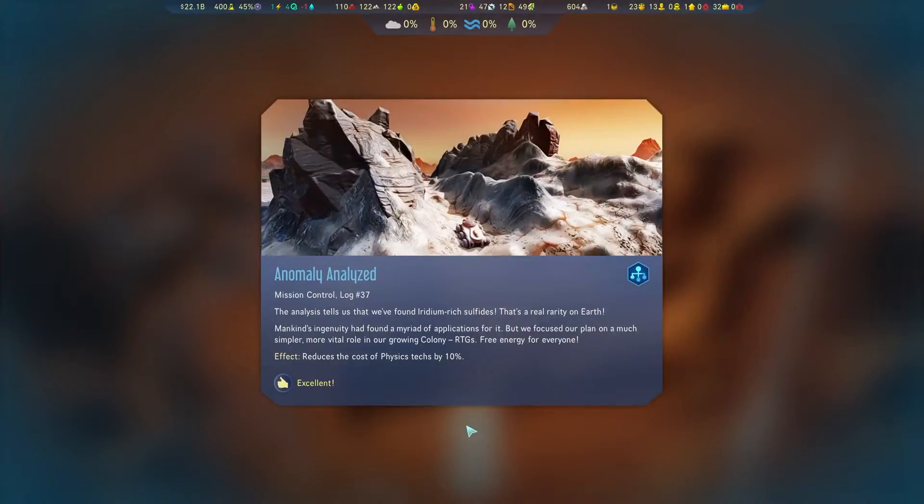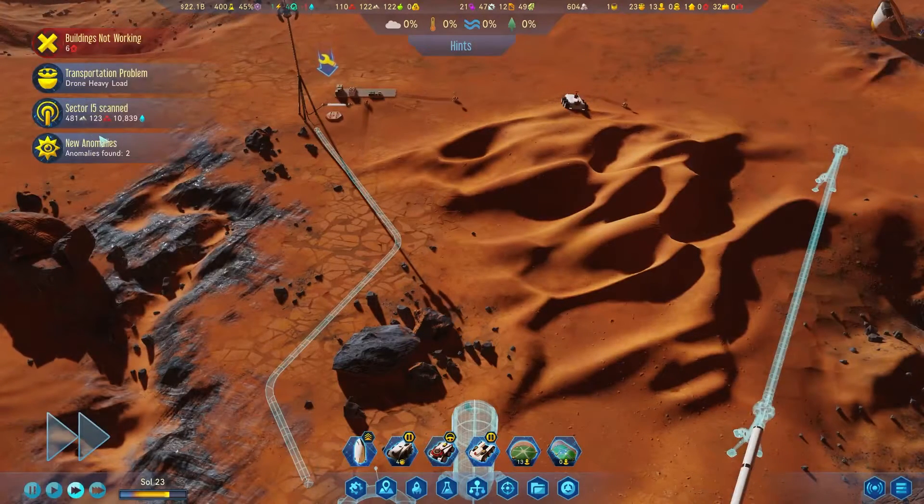The analysis tells us we've found iridium-rich sulfides — that's a real rarity on Earth. Mankind's ingenuity had found a myriad of applications for it, but we focused our plan on a much simpler, more vital role in our colony: reduce the cost of physics techs by 10%. Sweet!